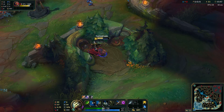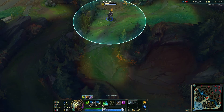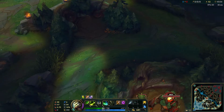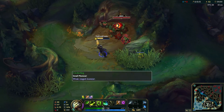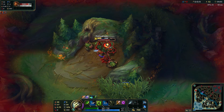I usually like to start blue side no matter who I'm playing. When I come down here, you don't want to smite anything here - you want to smite the Wolves, come over, take that, and then come here. I usually like to ward it there just in case I'm going to invade.